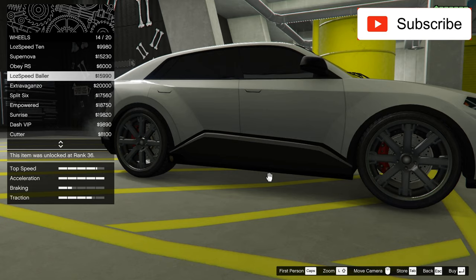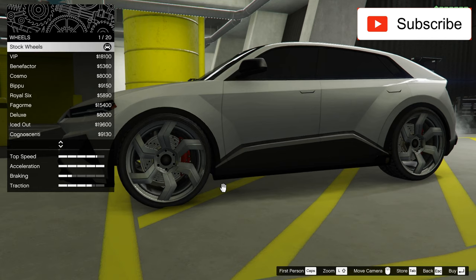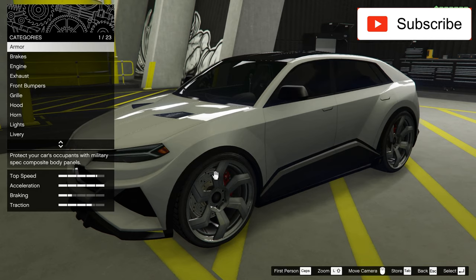I want to see the SUV rims but no chance. I don't know why you can't change the color of the original rim — that's a pretty bad thing. Okay, let's take this car outside and test it. I think it's looking very very nice.